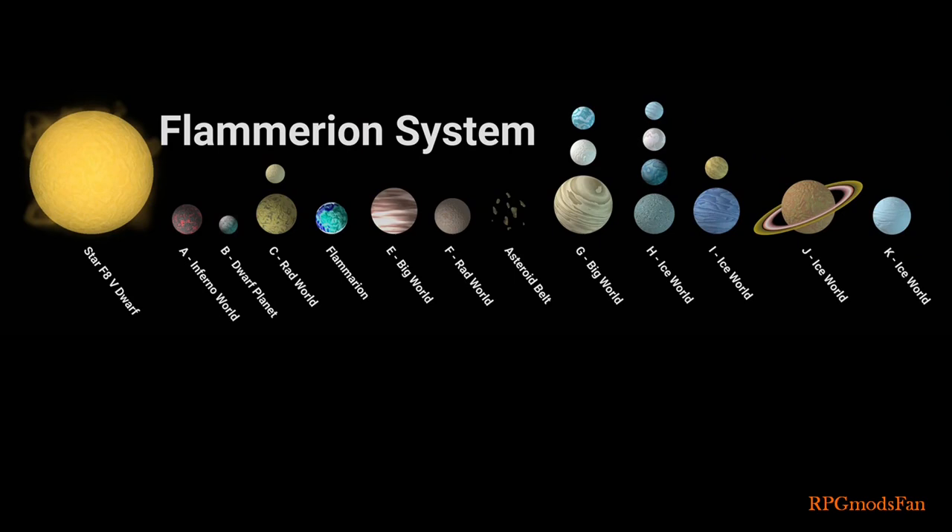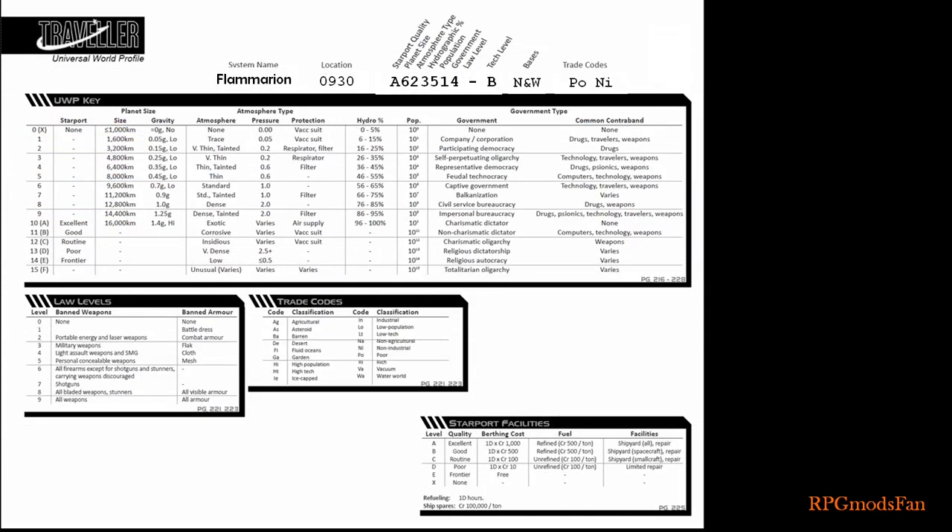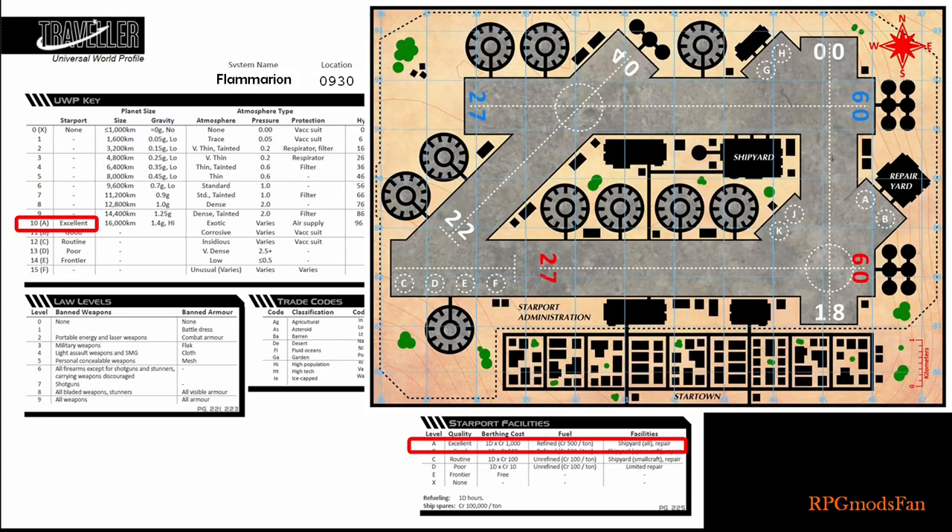Flammarion's star is an F8 primary star. The F means that it is a yellow-white star, which have surface temperatures ranging from 6100 to 7500 Kelvin. The 8 means the star burns near the lower range of the aforementioned temperature scale. As reference, Earth's sun is a G2 primary star. Thus, Flammarion's star is larger and burns hotter than Earth's sun. Flammarion has a UWP code of A623514B. The first digit of A means Flammarion has an excellent starport facility, which is called Starport Liberty, and it is where the Travellers begin their adventure.